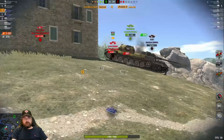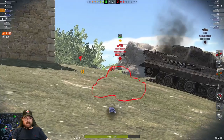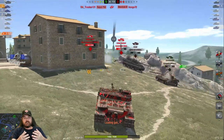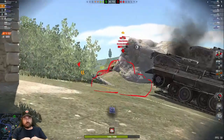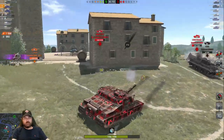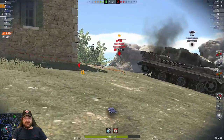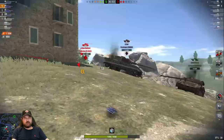My toon mate is having a whale of a time over the other side of the map flanking around. Now this poor Lowe — he's going to feel the wrath of the Tortoise as well because he's trying to hit me. He thinks he's safe behind the rock. I just load the AP and boom, put one into his side. Now we've done almost 1,600. He's bouncing me — but this is an aggressive move by the Tortoise.